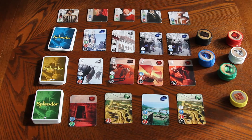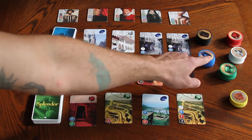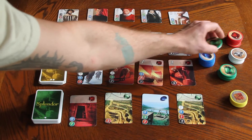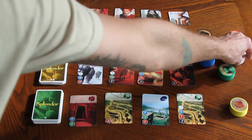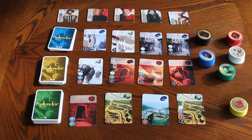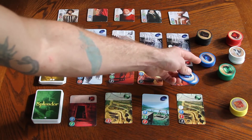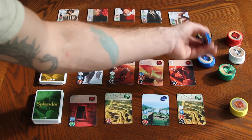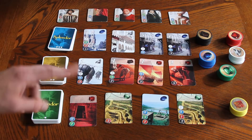On your turn you can do one of four different actions. One action is you can take three chips of different colors — a blue, a white, a green, a black, a red, whatever you want, except for the yellows, which are specials. Or you can take two chips of one color if there are at least four chips in that stack when you go to take.